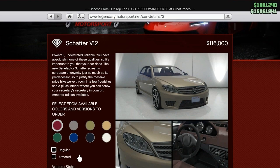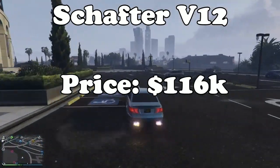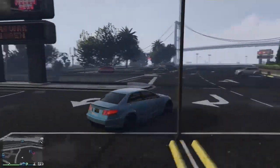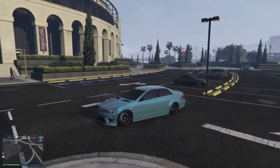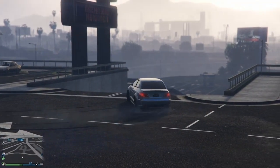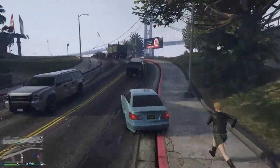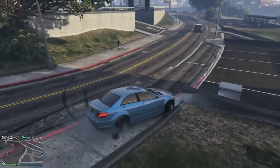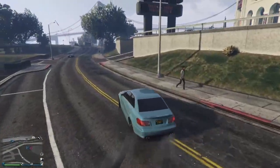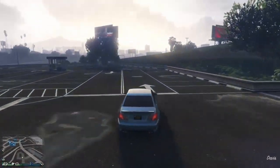For the Sedans class, the fastest by far is the Schafter V12. It has brilliant acceleration, great top speed, great handling, and you can double-clutch with it for a speed boost. This car absolutely dominates the Sedans class — nothing comes close. It's also pretty cheap at 116k and great looking. The armored version offers some perks but feels a bit heavier and floaty in corners, though it's still a very solid car overall.